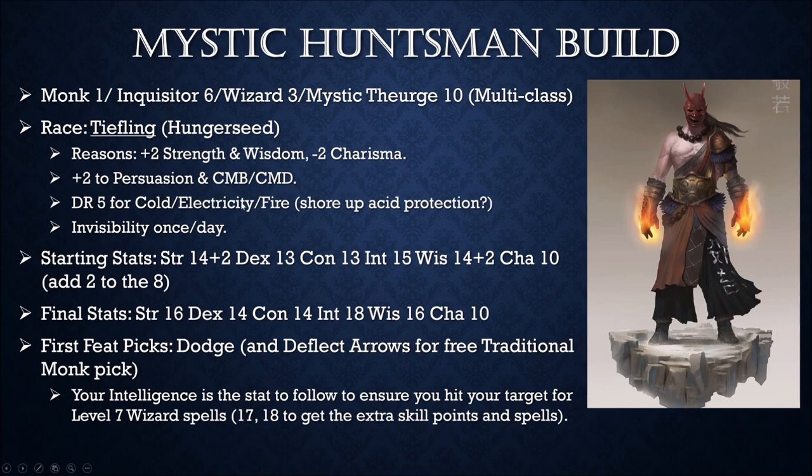We get a little bit of protection from cold, electricity, and fire — nothing really to write home about, but that DR5 against fire will actually help out early in the game against those alchemists that like to chug fire potions, the fire belly. They do like 1d6 or so damage, so we can resist most if not all of that every time. We do have a weakness against acid. We get invisibility free once a day thanks to our Tiefling heritage, but we won't really rely on it.